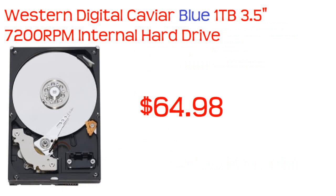Now let's go to the hard drive. This is a Western Digital Caviar Blue 1TB 3.5-inch 7200 RPM internal hard drive. Western Digital is top-of-the-line for hard drives. This is $64.98. It's not the Caviar Black or anything like that, but at 7200 RPM it does the job well — higher RPM drives like 10,000 or 15,000 RPM exist but as the speed goes up, the available storage capacity tends to go down. Overall a really great hard drive.